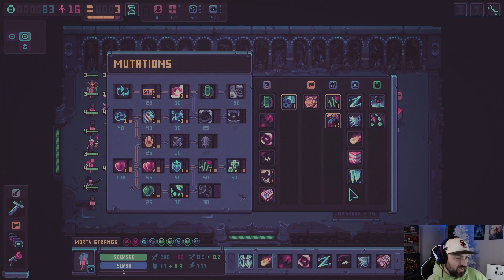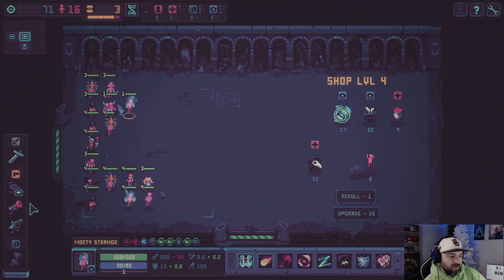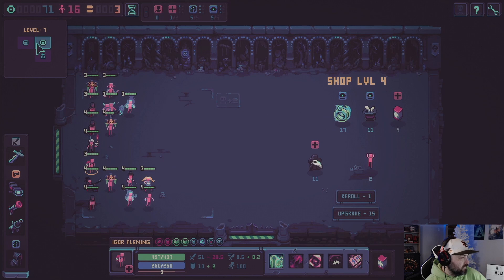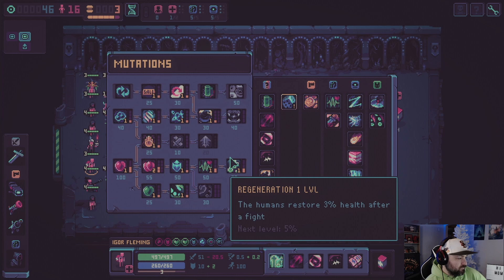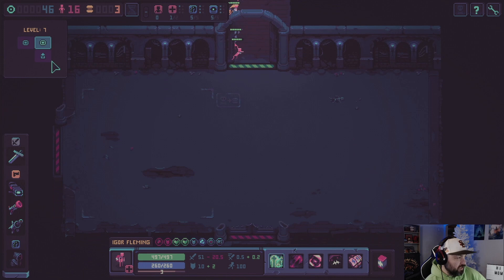We'll go down then forward — plus A, this is perfect for mages, it gives you a chilly attack — very, very nice to have. It'll slow enemies' attack by 20% for five seconds on their own attack. We're going to buy this because it's on sale and we can't pass up a good sale — we'll keep it on the sidebar. Our healer is soon going to run in and kill themselves. Let's see what we're up against here on this floor — should be the plague guys, yeah.